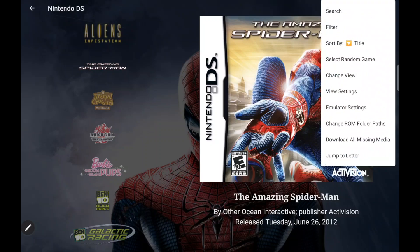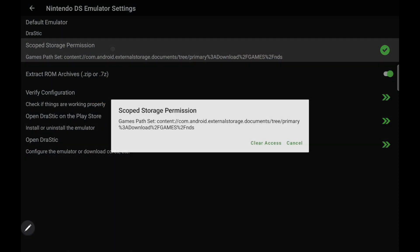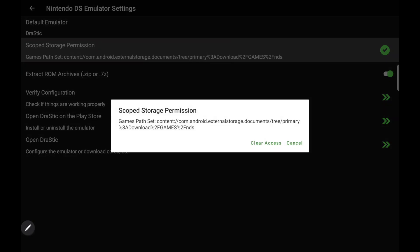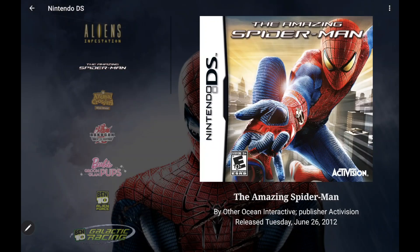For advanced users, we can always go into the emulator settings and right here under Scope Storage Permissions, we can clear access to Scope Storage or add a new path. So if you want to do it manually, not a problem. Not all emulators are going to require Scope Storage, but there are a few here and there for Android — the first one that came to mind was the Drastic emulator. This is going to make life so much simpler getting LaunchBox set up with emulators that don't natively support front-ends on Android.